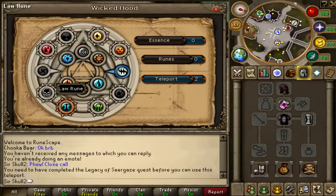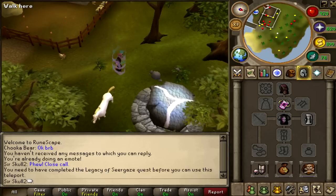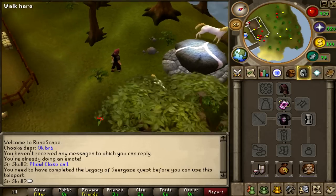I'm going to teleport to the Law altar. Teleport. It's now teleporting me, using up one of the daily charges. And I'm at the Law rune altar on Entrana.